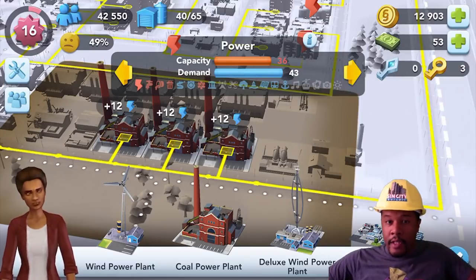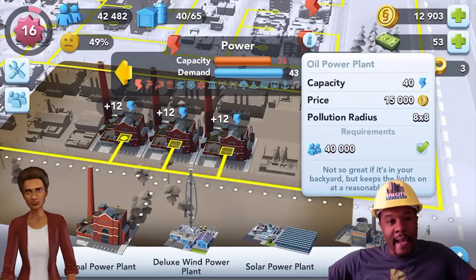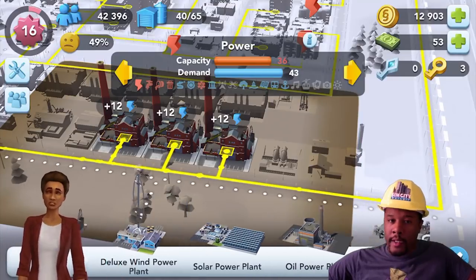Now the next thing that we need to worry about is making sure that our factories and other buildings that produce pollution are not having a negative effect on our residential buildings.